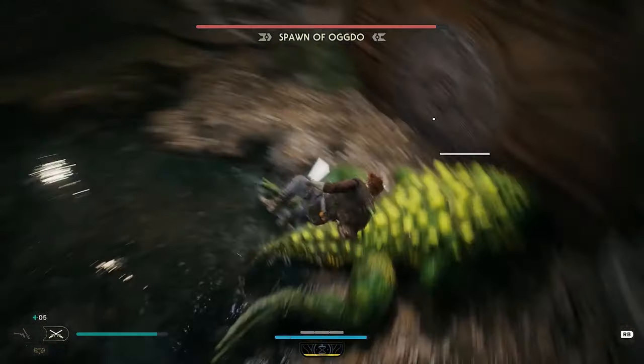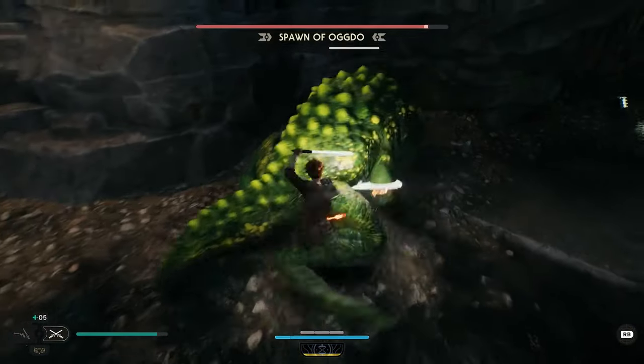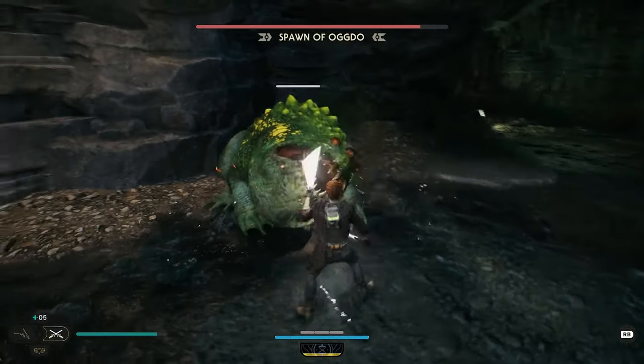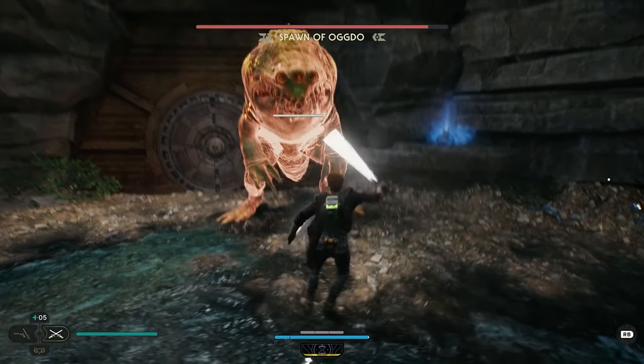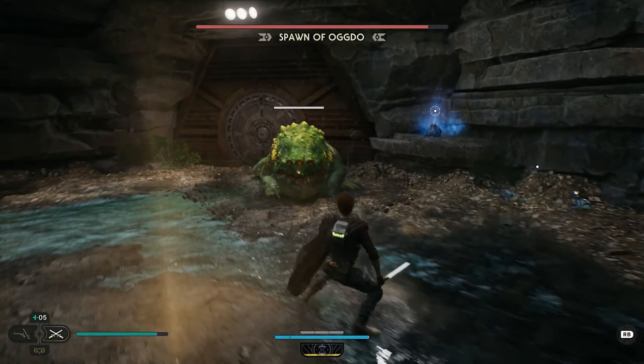Another one of his main attacks is an unblockable lunge. This has an extremely tight window to dodge, so my recommendation is to simply jump over it. He also does an attack where he jumps in the air and belly flops. The shockwave has to either be jumped over or you need to be far enough away from it.